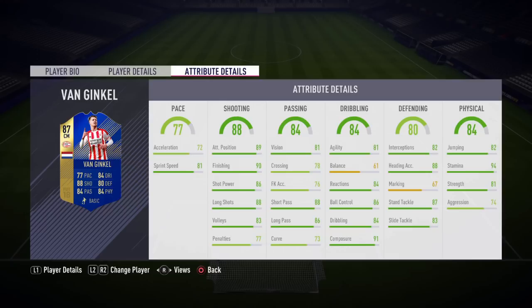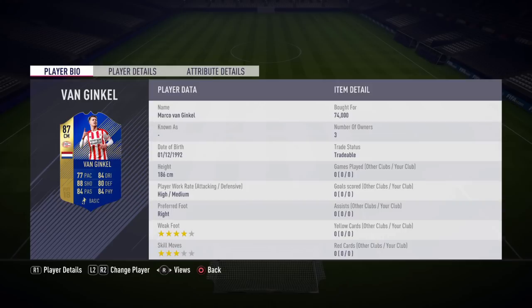He has 91 composure, 88 heading accuracy, 87 stand tackle, 83 slide tackle, 82 jumping, 94 stamina, and 81 strength — really good all-rounded stats. All his stats are above 70 except balance and marking. His work rate is high/medium, which is great for any center mid or center attacking mid. Four-star weak foot and three-star skill moves, which is very good as well.